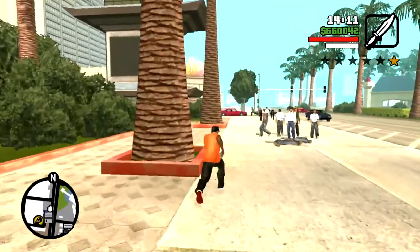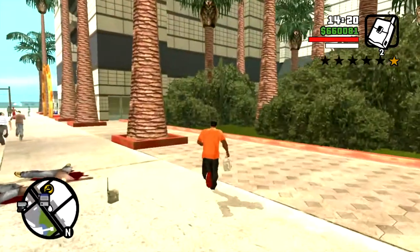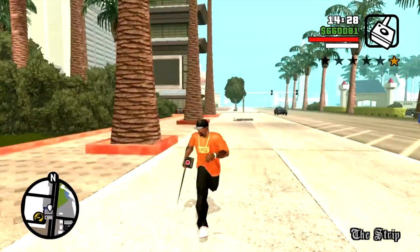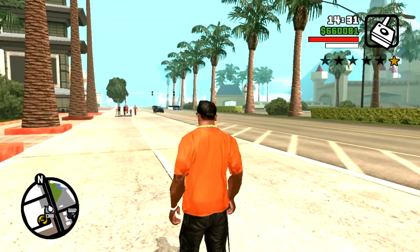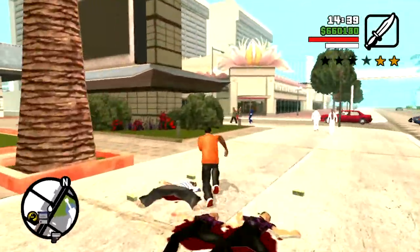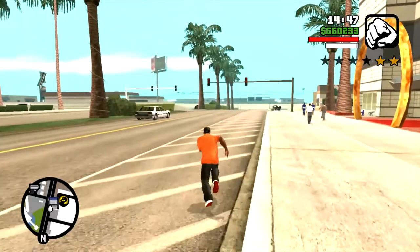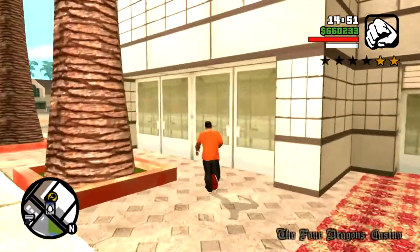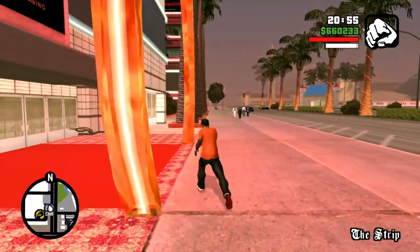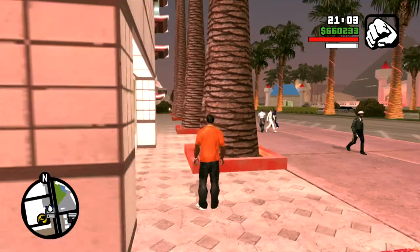Over by the Four Dragons Casino, there are four palm trees. Right in that area is a major spawning point for people. You set a satchel charge down — you'll either get a one-star wanted level, which is no big deal, or boom, a bunch of people spawn. You can just keep doing this and collect lots of money, taking advantage of the quick run to the Four Dragons save area to save and make your wanted level disappear.